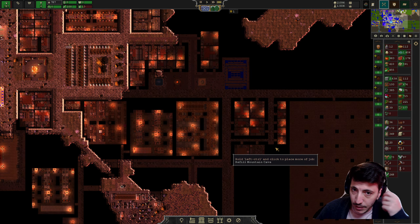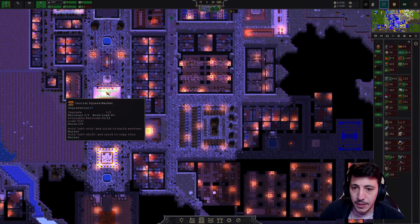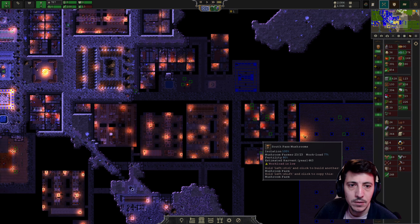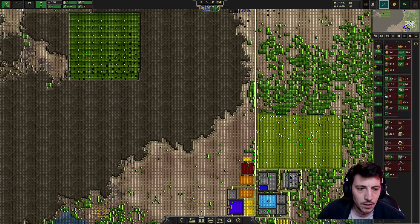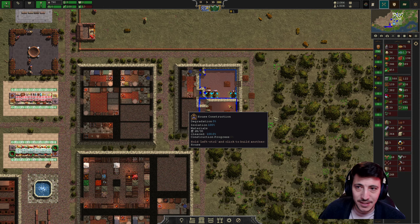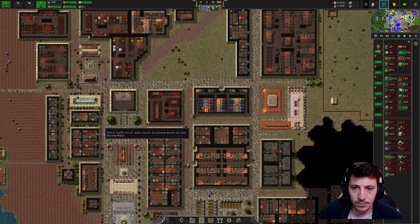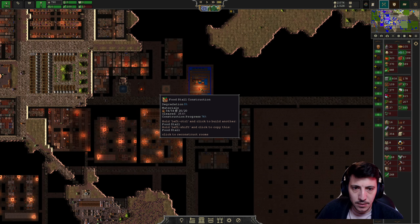And then maybe a distribution space down here. There's already a distribution space here, but maybe having one down here could be kind of nice. We're still bringing in the mushrooms and we have some needs down here; it's gonna take a while to get that stuff built. We're still bringing in folks.